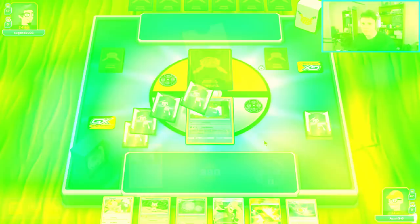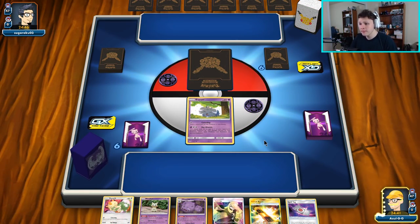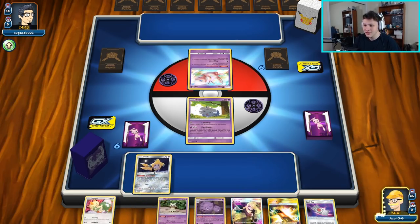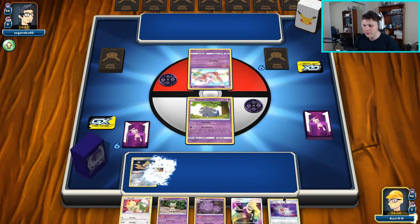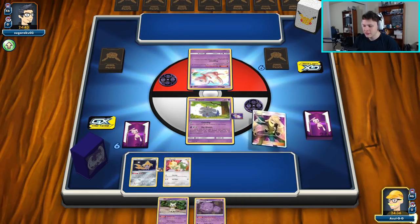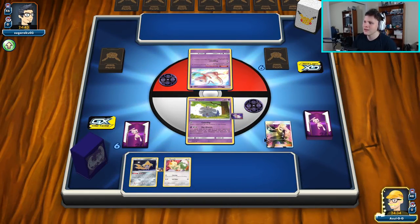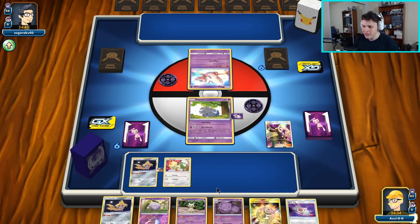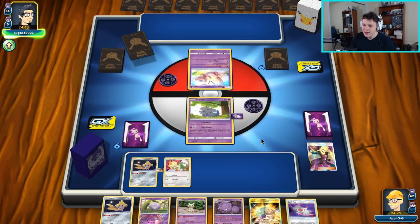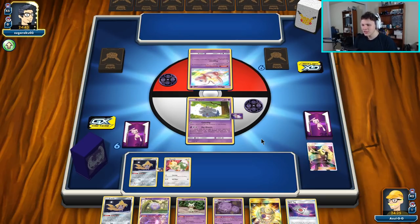We don't have Escape Board on Jirachi — it's both like active. Bench Meowth, play a Cynthia. No idea what our opponent's playing, probably doesn't matter. Not a whole lot else to work with in hand — I guess we're passing over to our opponent. This hand — if we had Jirachi in the active, Stellar Wish would have given us probably a lot of stuff to work with. Not today though.